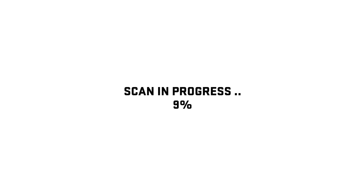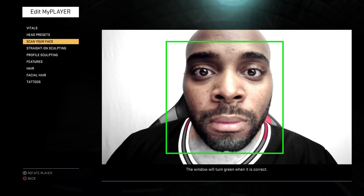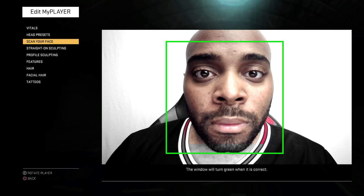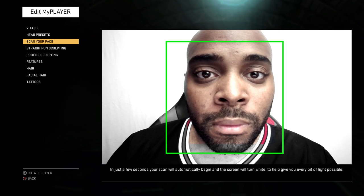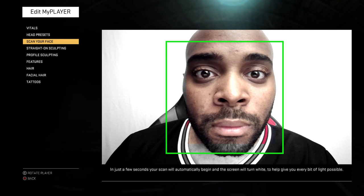Turn your head to the left and then to the right. We momentarily lost track of your head — please completely fill the window with your face. The window will turn green when it's correct. Your scan will automatically begin and the screen will turn white to help give you every bit of light possible.